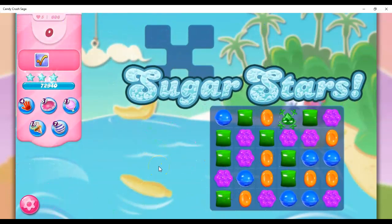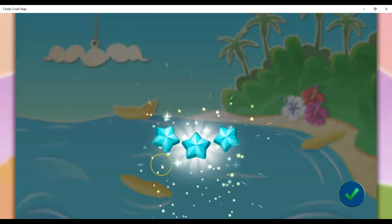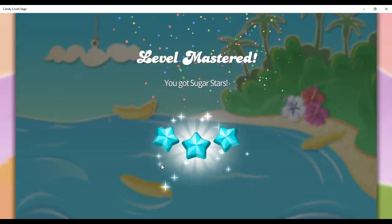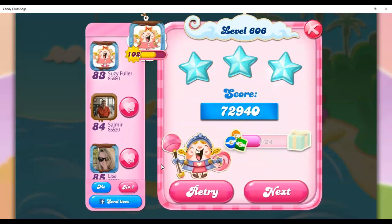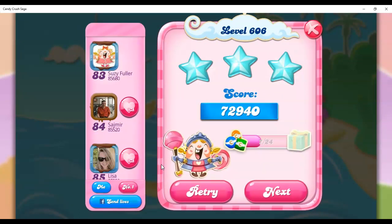And you get the Sugar Stars to boot. Really handy for folks who are around this area who need to fill up the Build-A-Bot or the Golden Spaceship. I still am recommending, if you're all the way past level 5000 or even 4000, it's a lot of scrolling, so I would recommend that you go to a level that ends in 1000, like level 4000 or 5000, which are also easy to beat.